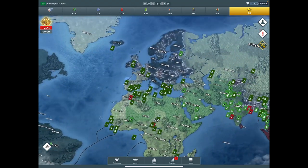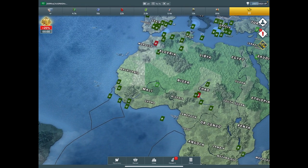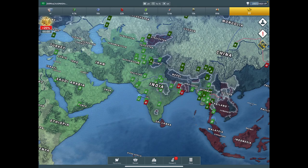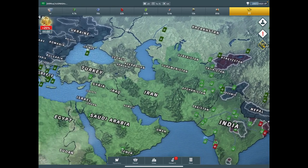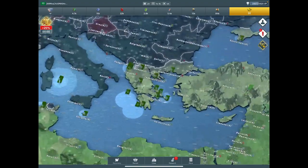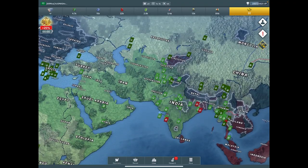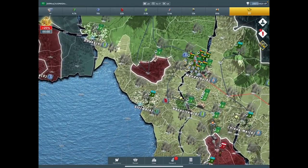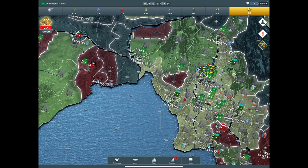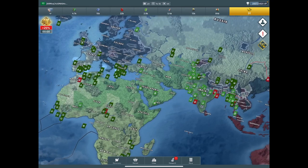Everything got knocked out fairly quick - took about a day and a half. We took out Algeria, Maui, Afghanistan, Pakistan, and Turkey as well. That's quite a bit in a day and a half. I'm pretty much only using four troop types: my infantry, my national guard, my jets, and my anti-air. We took them fast. Thanks for watching.